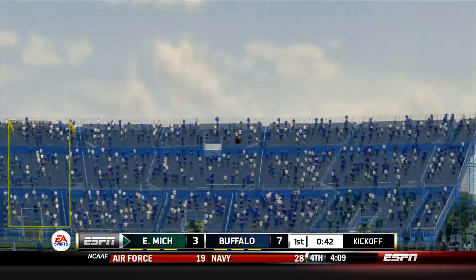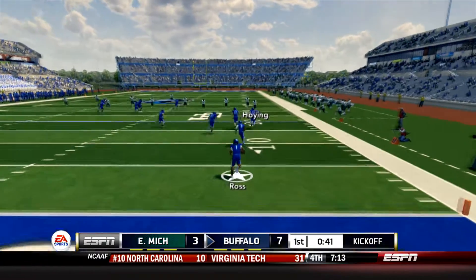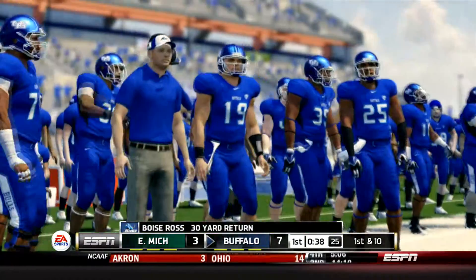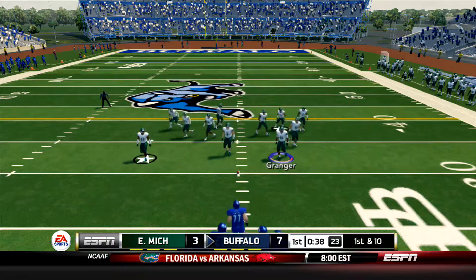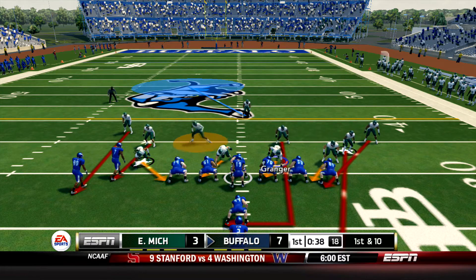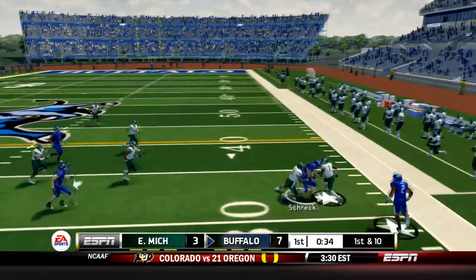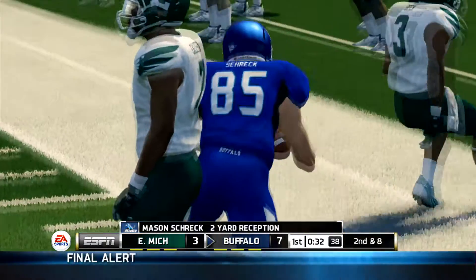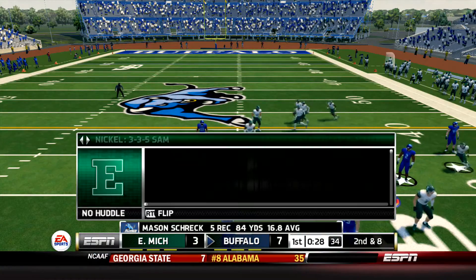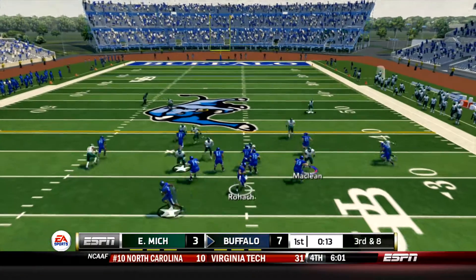That makes this one 7-3 here nearing the end of the 1st quarter in Buffalo. This one's going to be returned by Ross. He's out across the 20 and makes a nice move to get out to the 30-yard line. So Buffalo went up 7 early. Eagles were able to intercept the ball right at the goal line on the Bulls next possession and turn it into 3 points. Quick pass out to the right to Shrek who's just having a great 1st quarter - that's his 5th catch and he has 84 yards already. After an incomplete pass it's going to be 3rd and 8 now from the 32 for the Bulls.